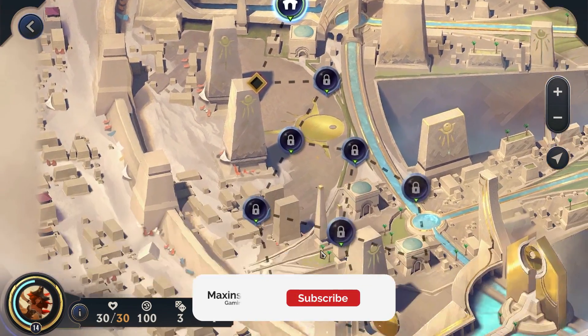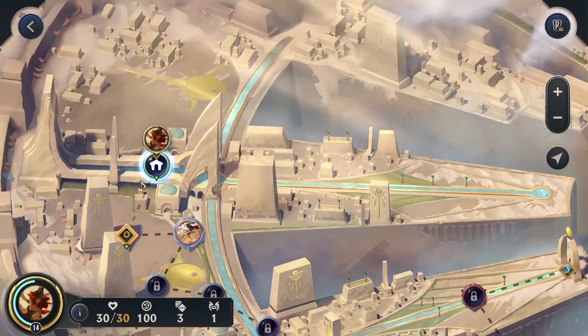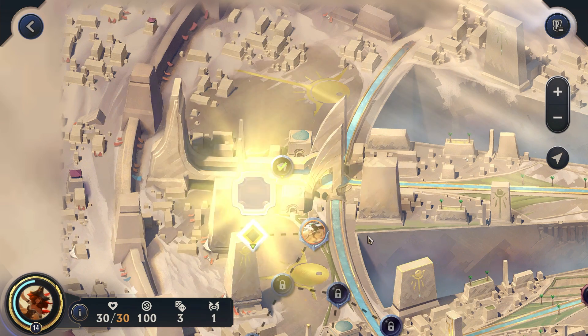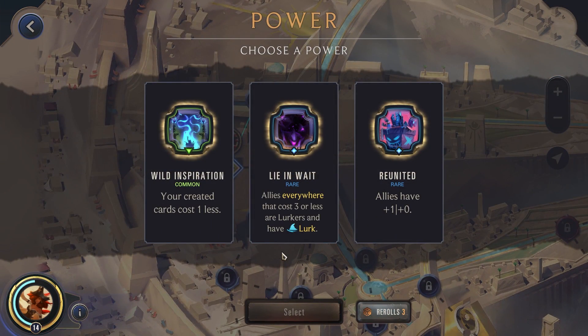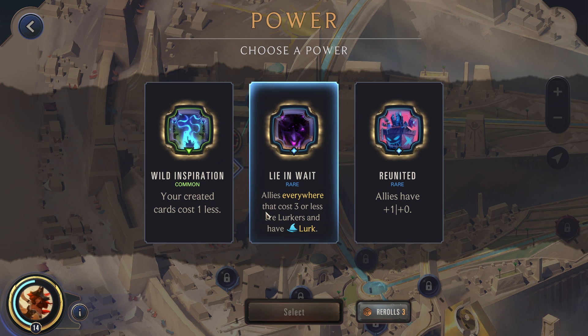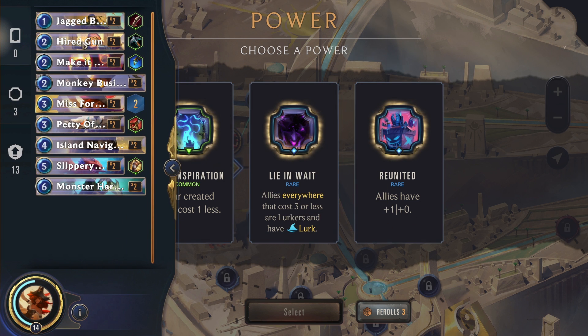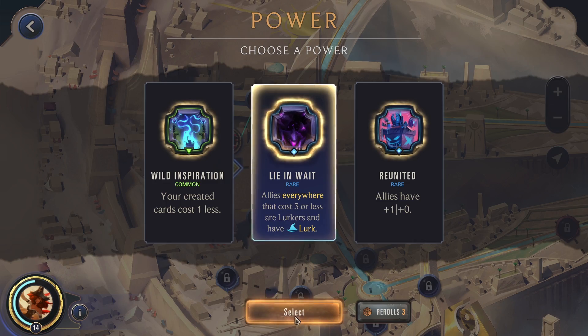This is the 3-star Kai'Sa path with our 3-star MF, let's do this. It's been a while since I played MFC. She's level only 14. You create a cost 1 less. Allies that cost 3 or less are lurk. Allies have plus 1. Do we create anything? Nope. That cost 3 or less are lurks. Majority of the cards are 3 or less, somewhat. So we will take this.